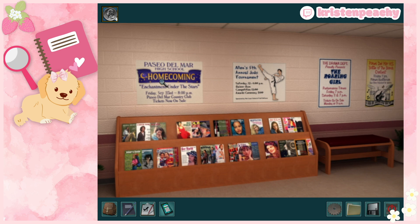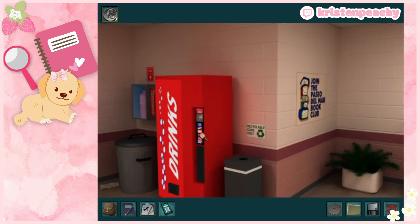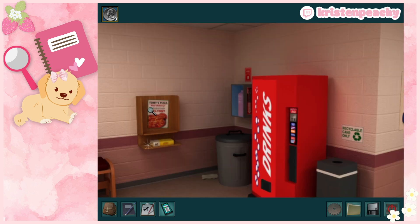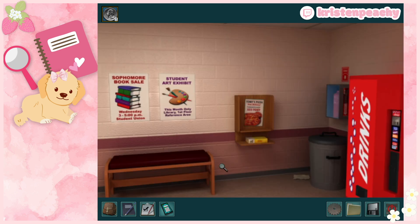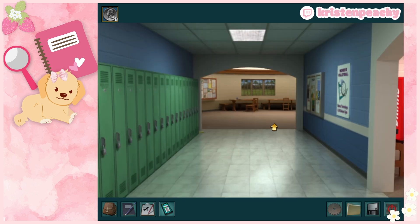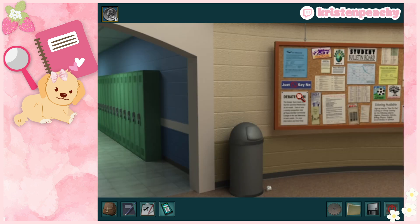Judo tournament, homecoming — lots of posters. I love when they insert real-life images into Nancy games where all the character figures look like they're made of Play-Doh. There's a soda machine — I don't know if we need the coins for something so I'll save them. Another shiny item: Tony's Pizza, 555-Tony. Can I click on any of these? No. Keep going.